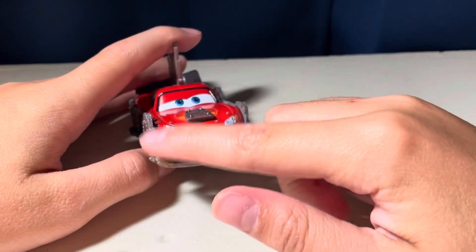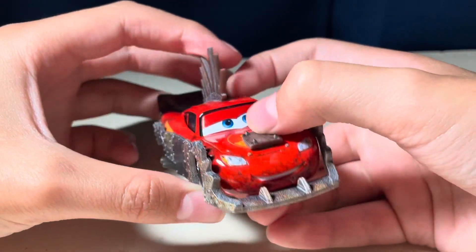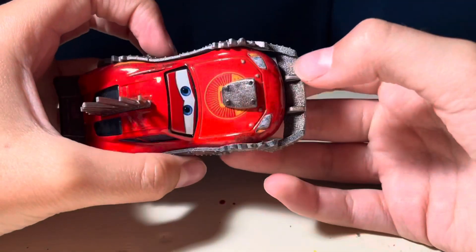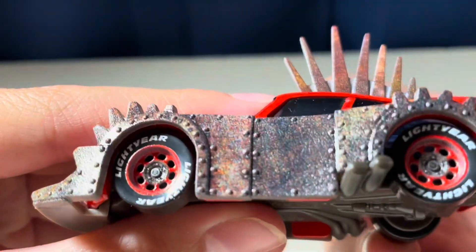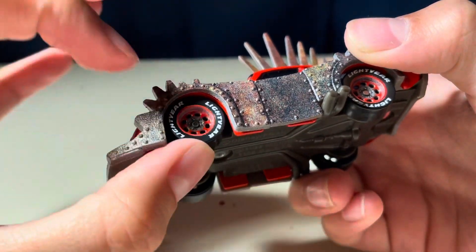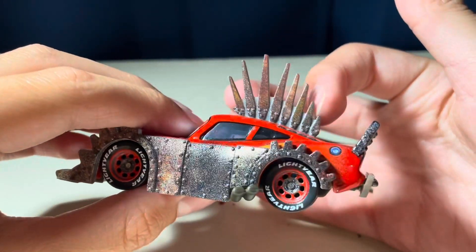He's got the shovel beard as Mater would say, and then I guess this is like a hood scoop — it doesn't really look like one, it just kind of looks like a slab of metal. The other side's the same, and it looks like he does have some modifications to his wheels, kind of molded around there, and then this giant mohawk.